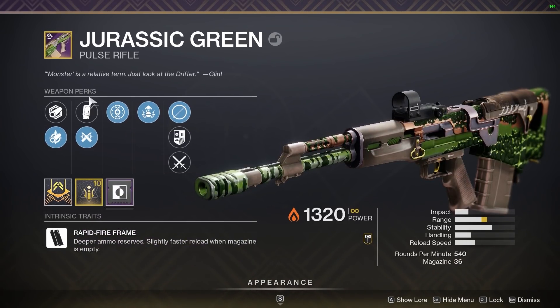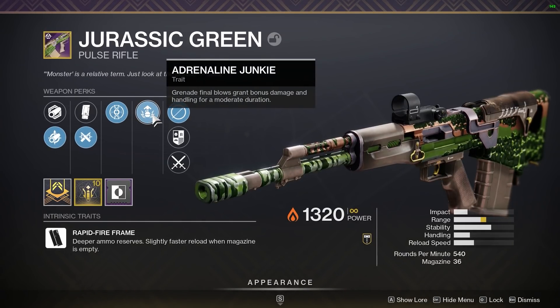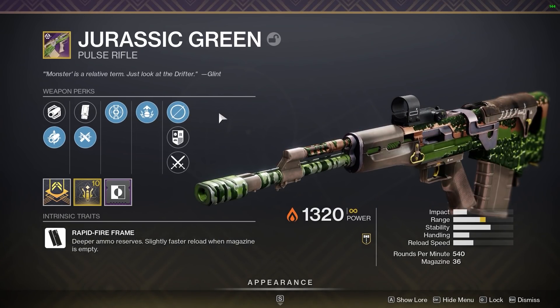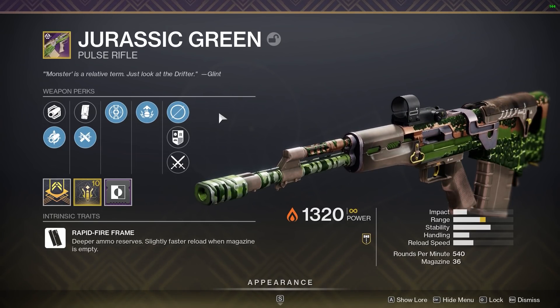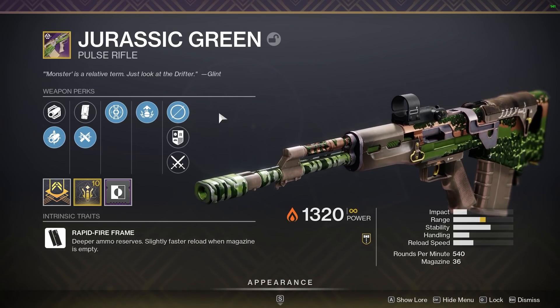This thing is pretty nice. We're going to go into a game of Rumble and see how it feels right off the rip — first impressions — and then at the end of that match we're going to head over to D2 Gunsmith and recommend you a god roll, as well as showing you all of the possible perks. So make sure you watch the video all the way to the end. As always, guys, like and subscribe and let's get into the gameplay.